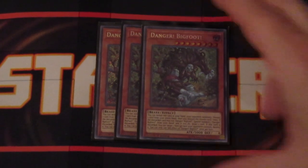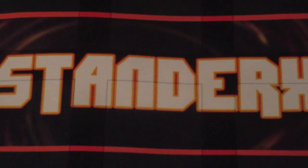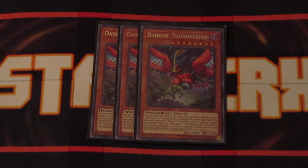Danger Bigfoot, whenever it's discarded to the graveyard, allows you to target one of your opponent's face-up cards and destroy it — doesn't matter if it's a monster, spell, or trap, you're going to be able to remove it from the field. The other Level 8 Danger is one to three copies of Danger Thunderbird. Discard this card to the graveyard and you're targeting any of the set cards your opponent controls to destroy. Also note it is a Winged Beast monster, so it does play into one of the Link monsters in this deck, giving you an additional way to get it onto the field.